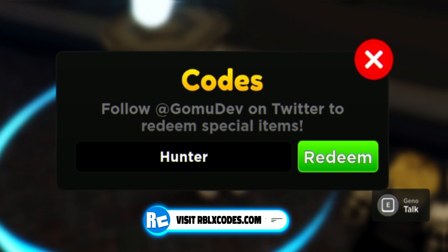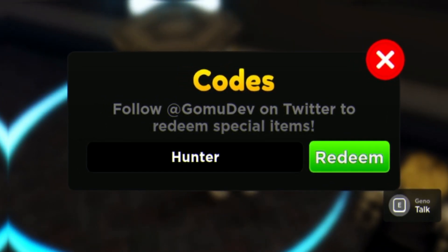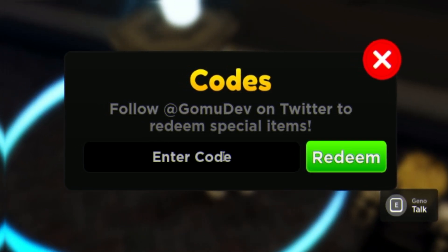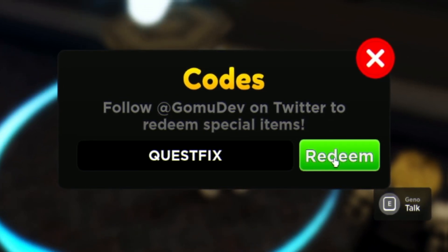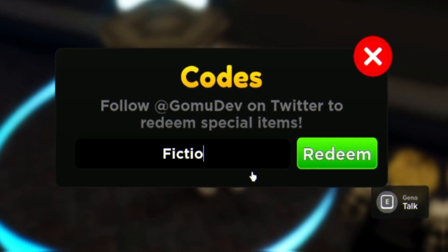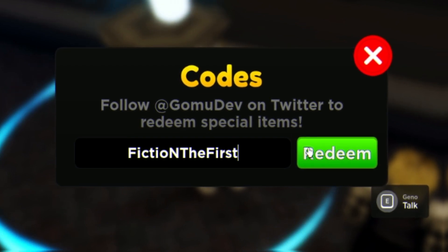If you haven't entered my daily Roblox giveaways, they're completely free — just like, subscribe, and comment your Roblox username. Moving on: the next code is QUESTFIX — Q-U-E-S-T-F-I-X. Make sure you use the same capitalization as me or the codes won't work. After that, redeem FICTIONTHEFIRST — F-I-C-T-I-O-N-T-H-E-F-I-R-S-T — which gives you a free summon ticket.